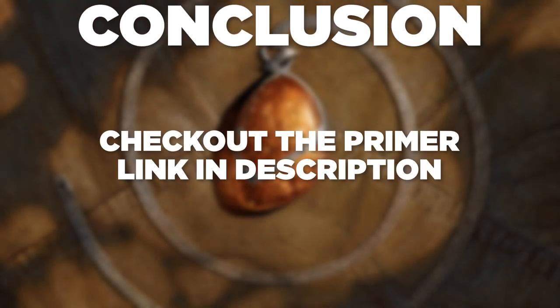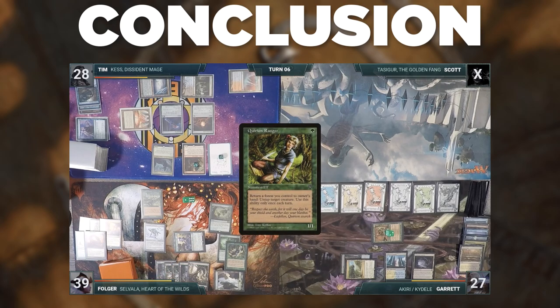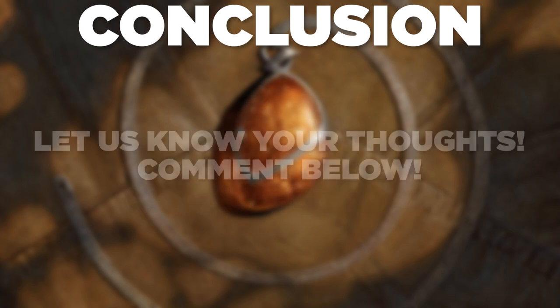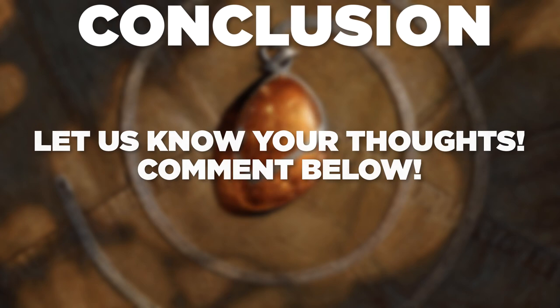Make sure you check out the primer located in the description for full details on piloting the deck, as well as additional lines and matchup guides. We also recommend a number of our gameplay videos to see it in action — links are also in the description. A big thanks to the curators of this deck for piloting, testing, and creating the primer, budget guides, and mulligan guides. What are your thoughts on Selvala? What deck would you like to see next? Let us know in the comments below. Thank you so much for watching, and we will see you next time.